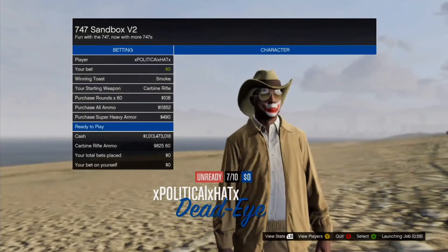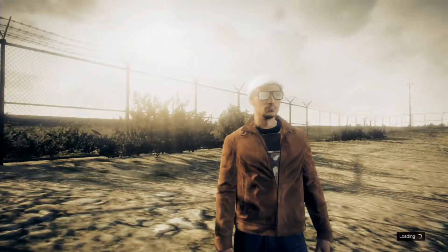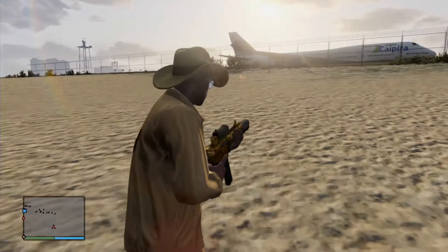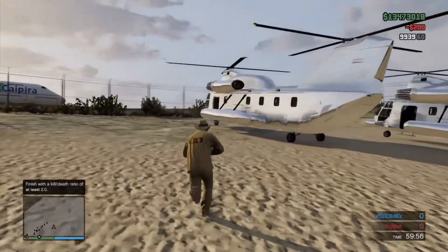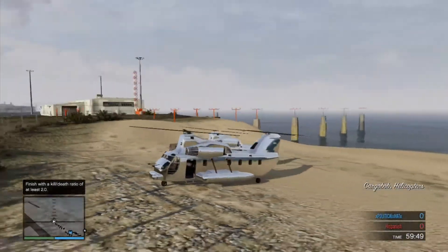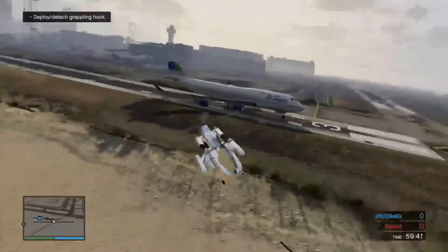Once you spawn into the Deathmatch 747 Sandbox Version 2, there should be a jumbo plane right in front of you. To your right, if you spawn on the right side, there's going to be a chrome cargo bob. I believe there are only two on the map, but I'll try to look for more. It's a pretty cool glitch or mod that this guy made and put on Rockstar Social Club.